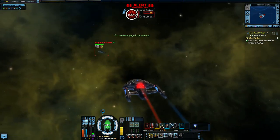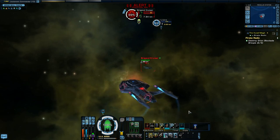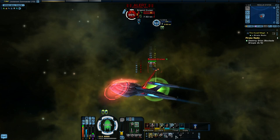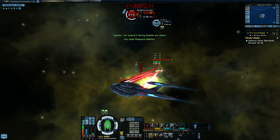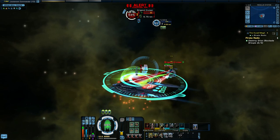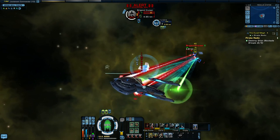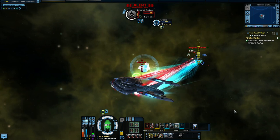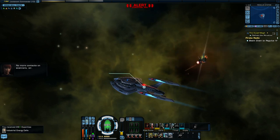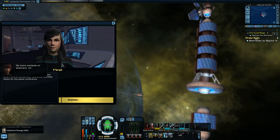Beam overload, beam batteries. Sensor scan, shields, science team, engineering team. Tractor beam — holds them there so you can keep shooting without missing at all. Take item: energy, industrial energy cells. Now what are we supposed to do? Beam to Regulus. Captain, I've made contact with Lieutenant Paris on the surface — she's the staff liaison for the peace conference. On screen.